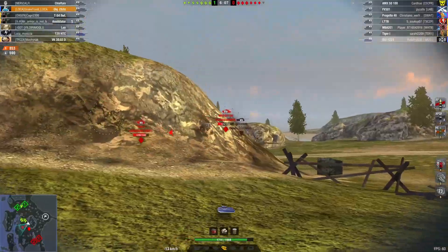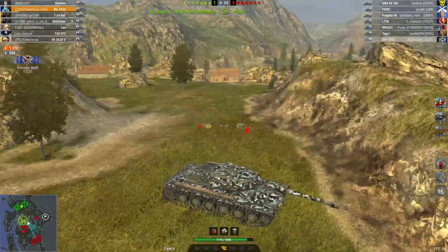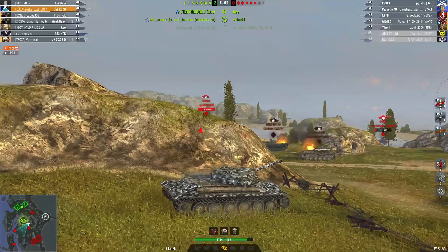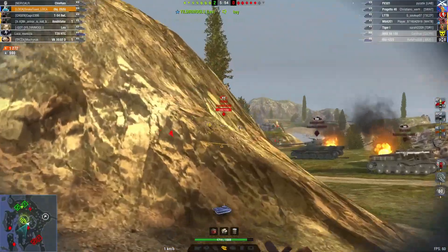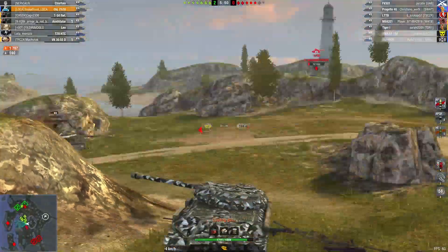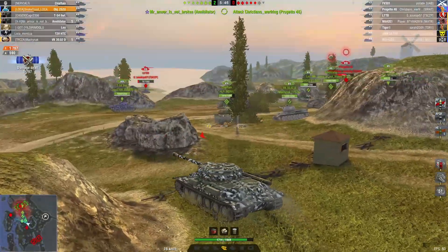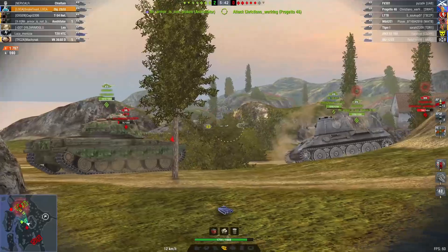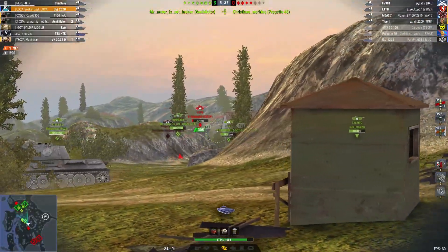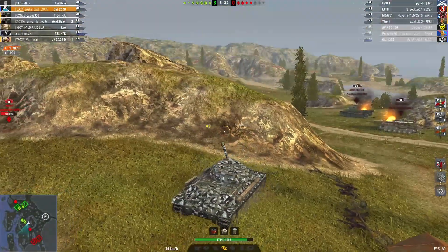Notice how many shells I bounce by making this rather unusual play — it wasn't a smart play but it works, so if it's stupid but it works, it ain't stupid. I bounce quite a few shots into my side. Then a quick accuracy test on an FV 250 meters away — we just max roll him, because Russia. The LTTB is still running around the map. I try to take a shot but it gets a little unlucky and the shell misses.